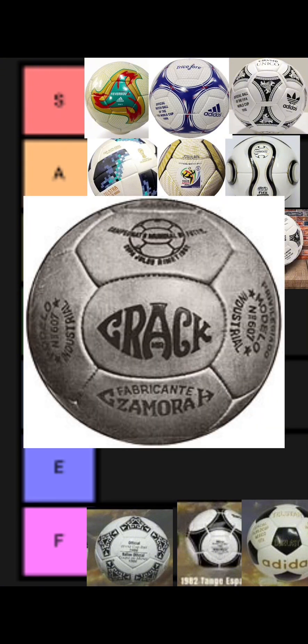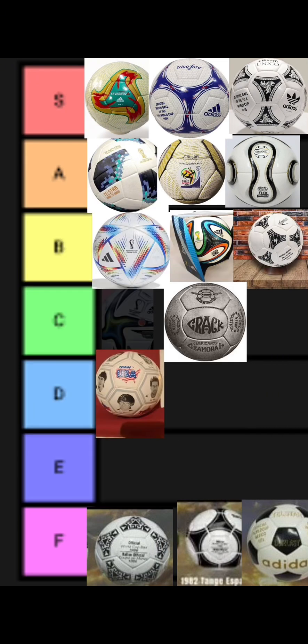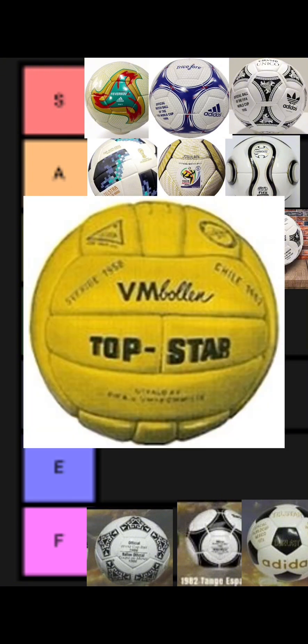Ball crack. The 1962 ball honestly looks pretty good, so I'm giving it C tier — the V-Mellon Top Star. The 1958 ball looks more like a volleyball than a soccer ball, so I'm giving it E tier.